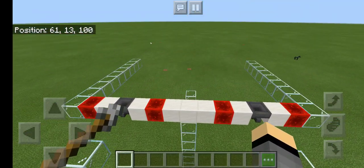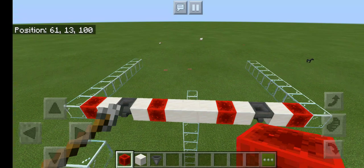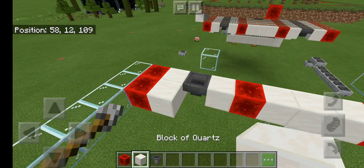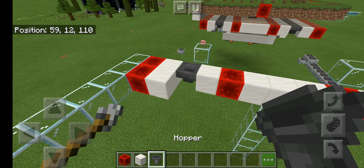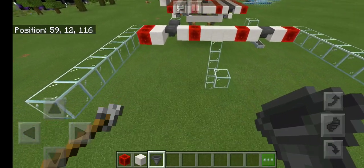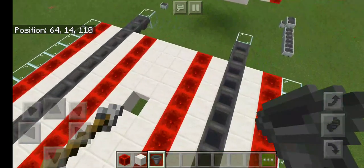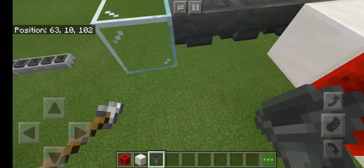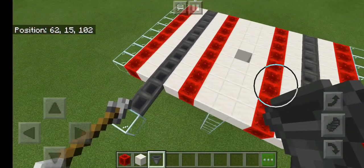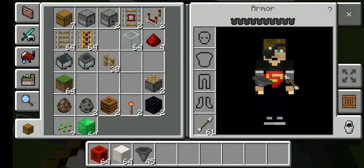The first step is to grab your hoppers, redstone, and building blocks. The glass is just temporary. We are going to go nine back on all of these and extend our hoppers to the front all the way back nine blocks. The hoppers are pointed in this direction — that's nine back.